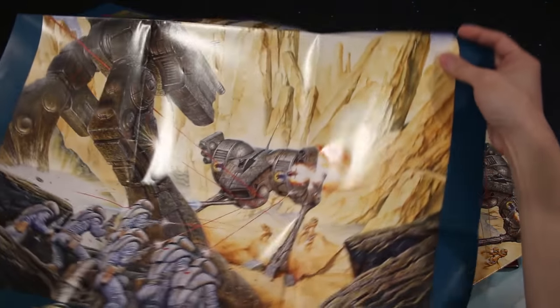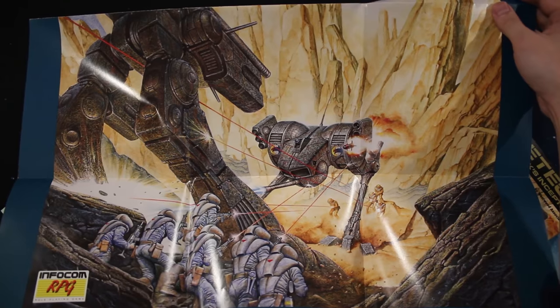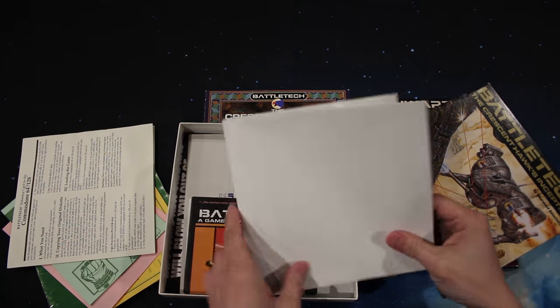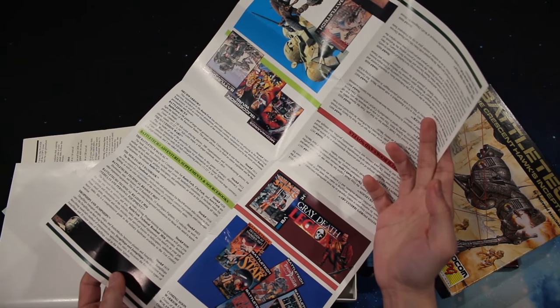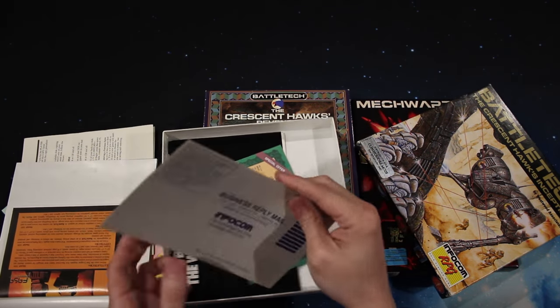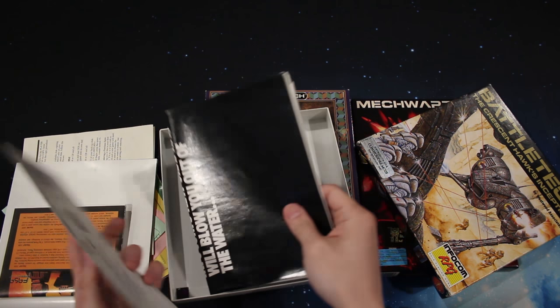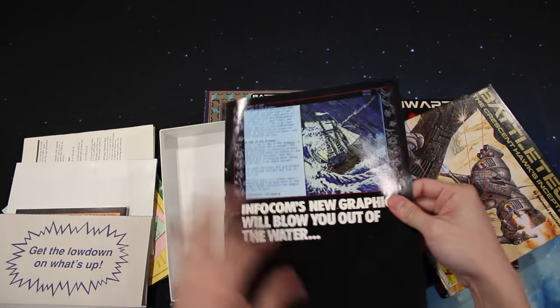Some bullets visible here — basically an expanded version of the cover art. There's also a fold-out flyer for Battletech products, registration cards, and an Infocom catalog. They were best known for their text adventures.